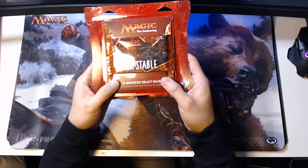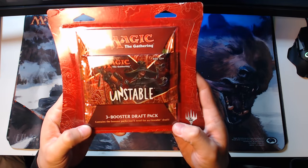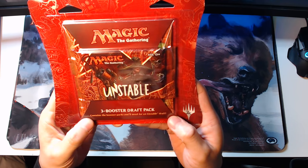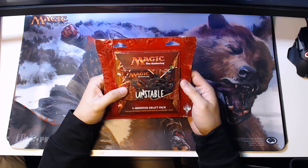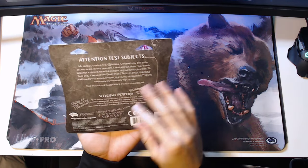It's $12.99 at Target. You get three boosters in here, and right here it says it's for a three booster draft pack. It contains the booster packs you'll need for an unstable draft, so we're going to open them today just to see what we get. It's been a while since I've bought Magic Cards, but we'll read the back real quick.